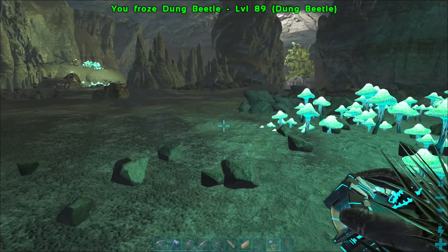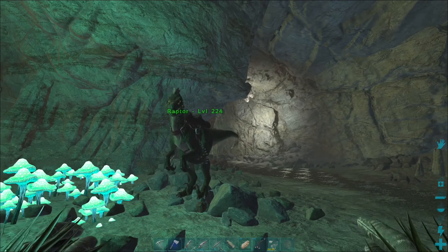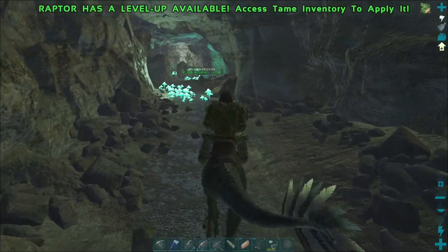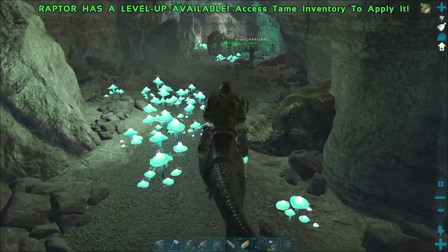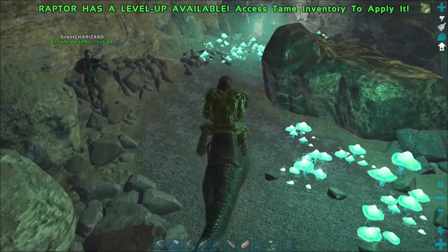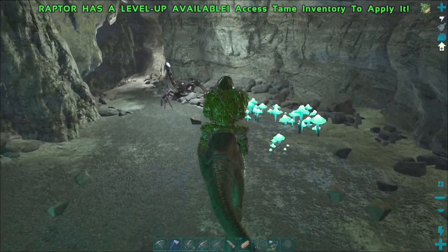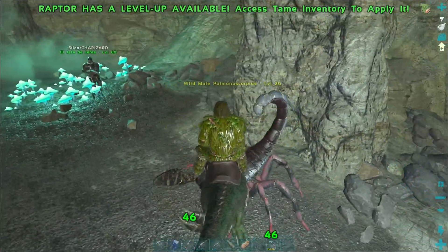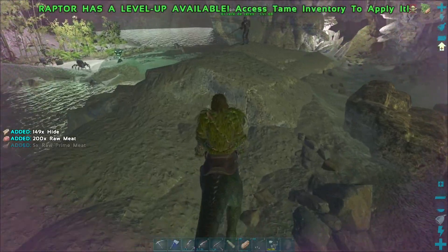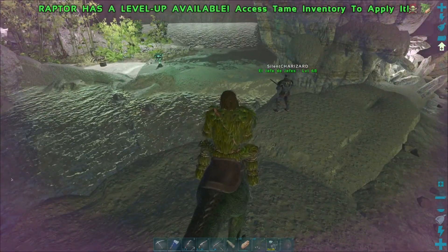I guess we're gonna have to wait for Dante to come back. His raptor's missing him. And then we can explore a little bit more of this cave. Well, and it feels like you're running away because this raptor's so slow. Oh jeez, I didn't even see that thing. That's a lot of spiders. That is a lot of spiders.